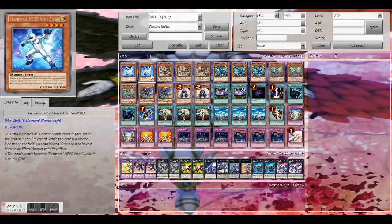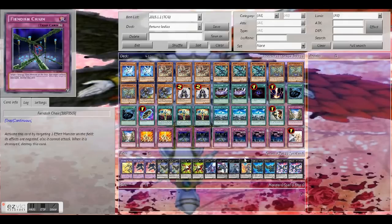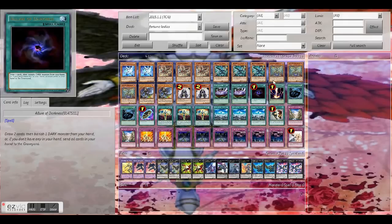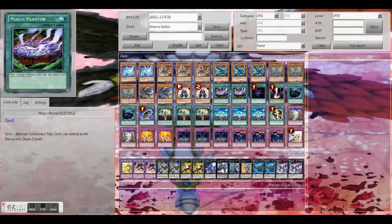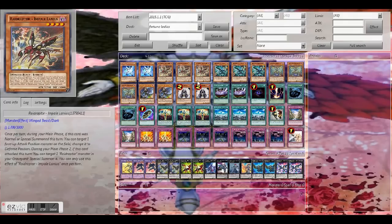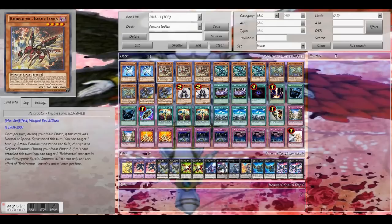The first thing you're probably asking is: what are Raid Raptors? They're a pretty new archetype. Basically they're a rank four spam deck that changes their levels to five and six and such, and they spam Exceed. I think that's fun. The problem is there's only nine monsters, so you can either throw in random stuff like I did, or just play the nine monsters and live with them.